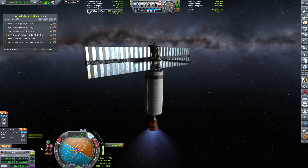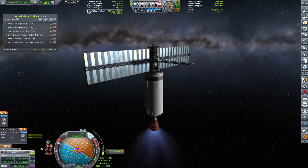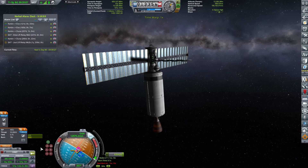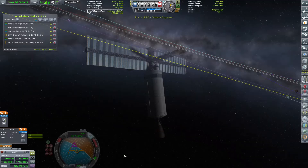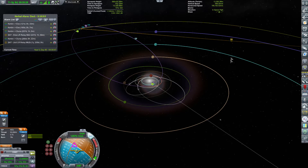Perfect. 500 meters per second to go... 300 meters per second... 100 meters per second. Reducing thrust a little bit to get this as precise as possible — trying to get 0.0 because Plock is so far away that it's really worth nailing it. Do we have an encounter with Plock? We do! Beautiful.